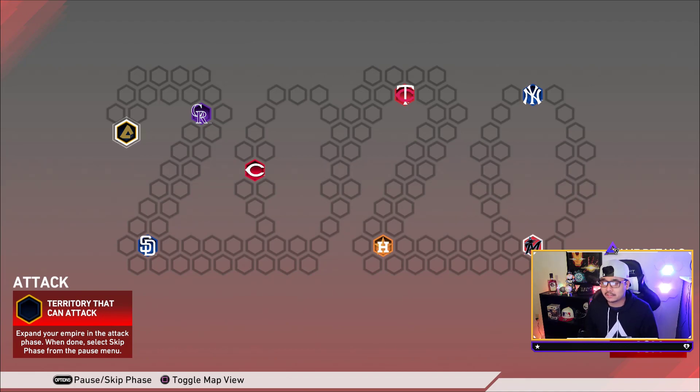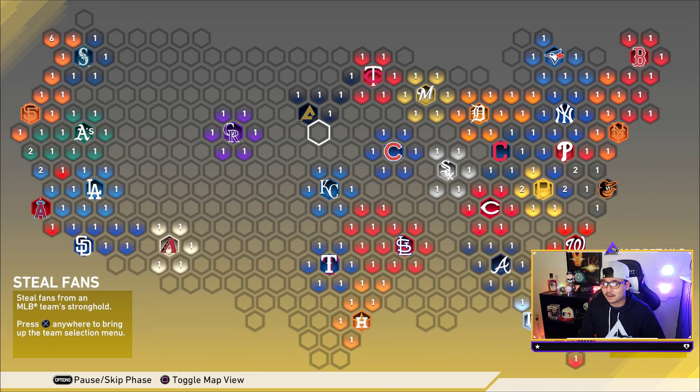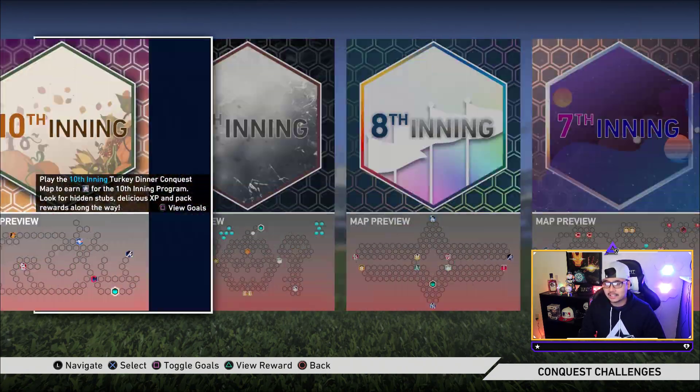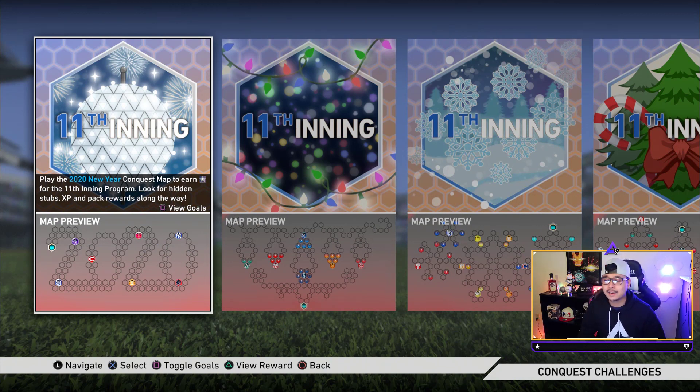There you have it — the very first conquest map of 2020. I really enjoyed how they did conquest this year with different maps. In previous years, this was the only conquest map — the big U.S. conquest map — and I never even finished it or unlocked the 88 Ty Cobb. Props to SDS for trying to make this game mode better by adding cool rewards. If you enjoyed this last decade of Atron content, leave a subscribe and like. I'm also doing an MLB The Show 20 giveaway — four copies — links in the description. Happy 2020 and I'll catch you in the next one!